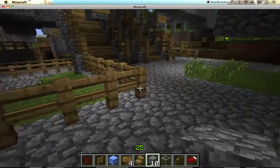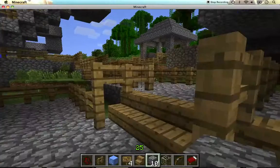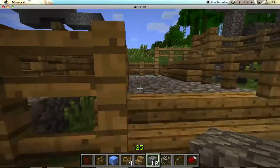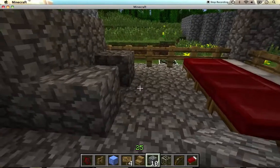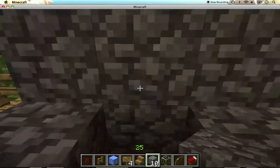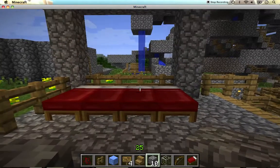Now I'm going to show you the very last thing — the Shade Hut. It's just a little place where you can relax a little. There's a little chair here — you can go in and just stay still for a bit if you want.